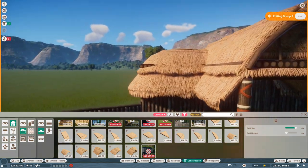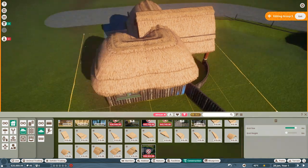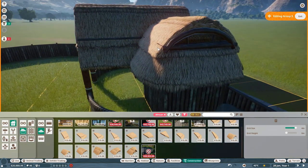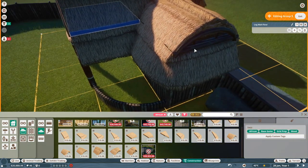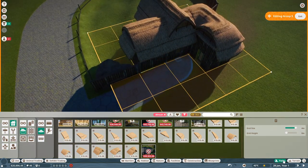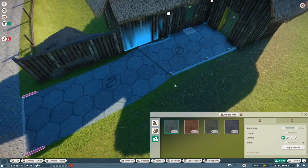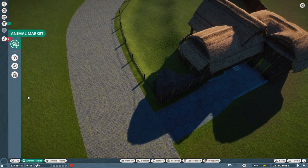We'll probably remove these extra pieces. Now it's fine. I think the path connection isn't happening — yeah, I know. Let's redo it. Let's get the animals in, shall we.